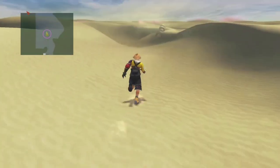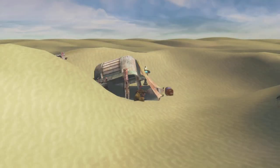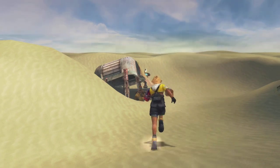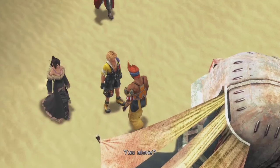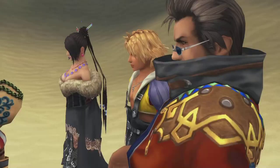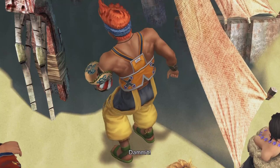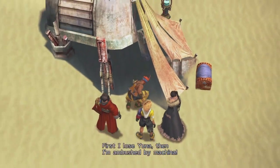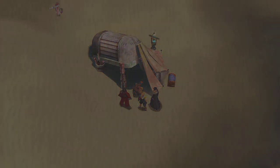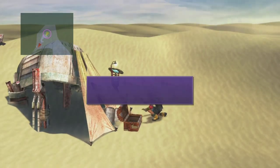Let's see if we can find some of the others. Wakka! You alone? Where's Yuna? Damn it! First I lose Yuna, then I'm ambushed by Machina. Great day I'm having. Yeah, Wakka's having a seriously tough time of it at the moment, as if the whole maester thing wasn't enough.